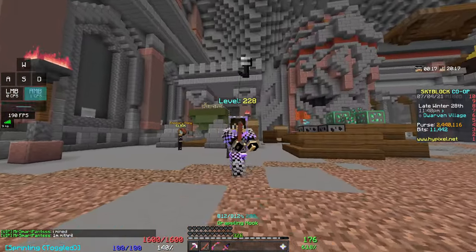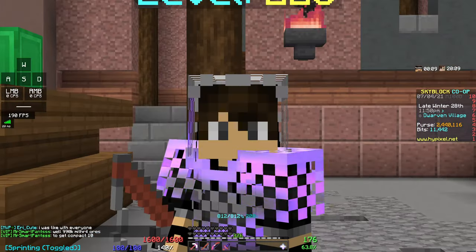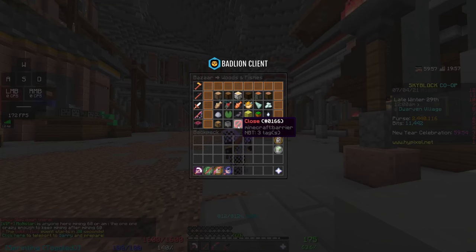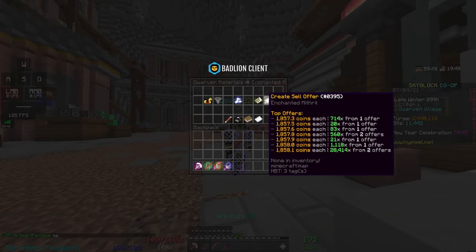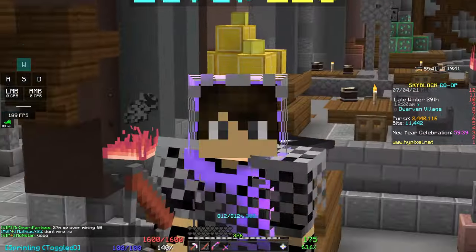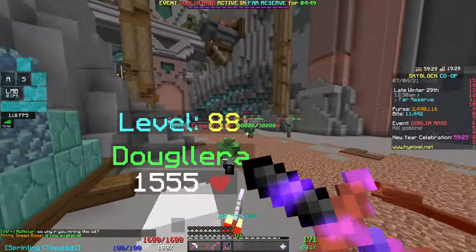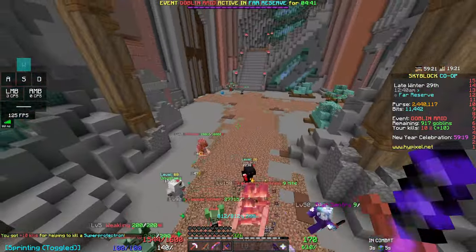Hey guys, Galaxy here today with another Minecraft Skyblock video. I just want to tell you that if you aren't mining a bunch of mithril — this is just before the Crystal Hollows aka Dwarven Mines Part 2 update released — it's not as inflated as it was last night when it was like 2400 coins per, but it is absolutely insane for money at the moment. Even with just this titanium pickaxe I'm making like 4-5 mil an hour just because of the inflated prices.